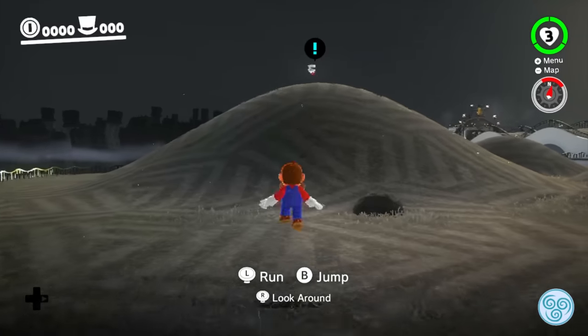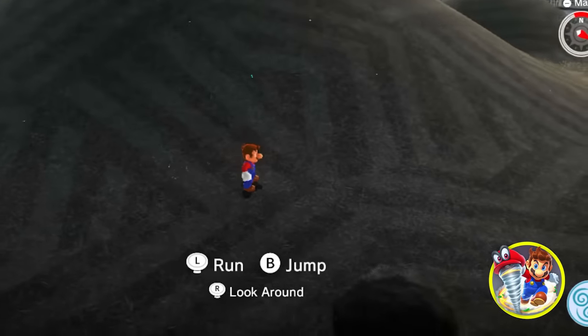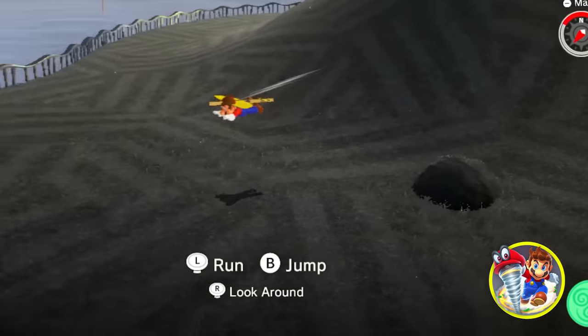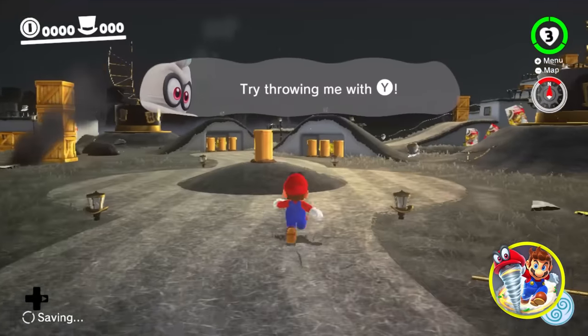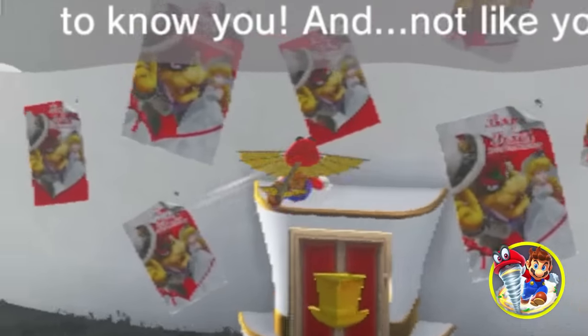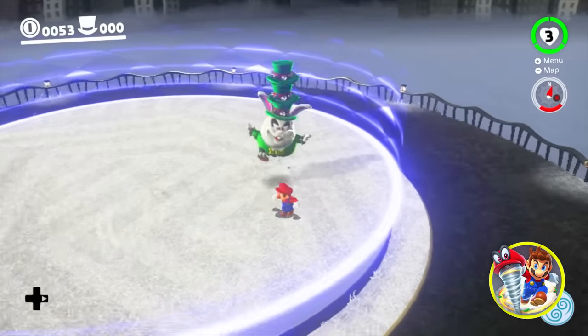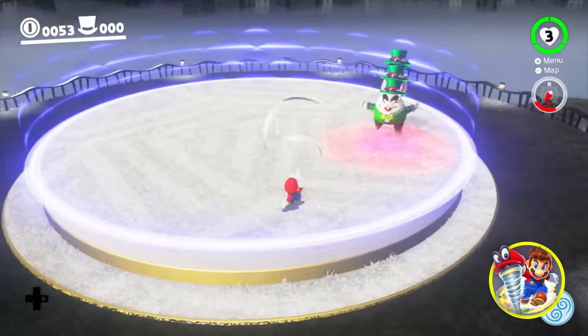Here we are on our power adventure, and we've started off with the power of wind. Look at this, guys. We can fly around. We also have the ability to blow wind. This is what would happen if Mario was in the Zelda universe. How will wind play a part in this? Surely we can at least throw something back at him.